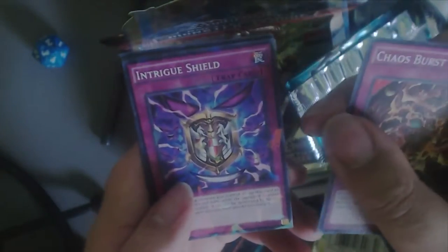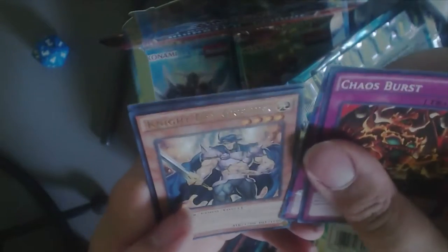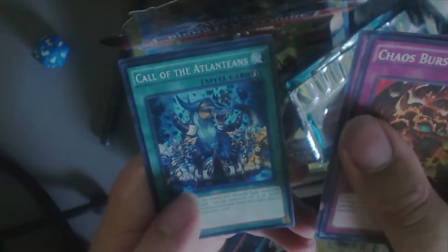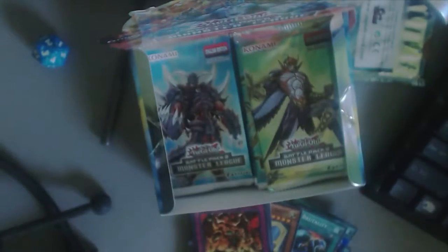Alright, so we got Chaos Burst, Intrigue's Shield, Night Day Gryphia I think that's what it says, Call the Lanteans, and Defender the Magical Knight. I'm gonna throw all of these in the garbage. I'm actually gonna bring the garbage right next to me so we can get that out of the way.